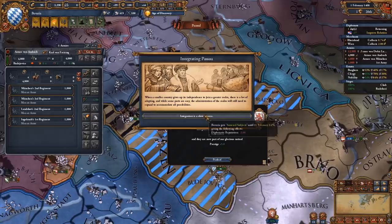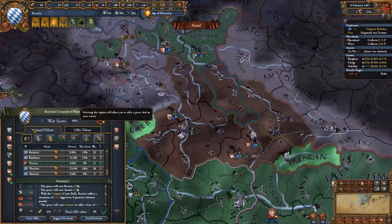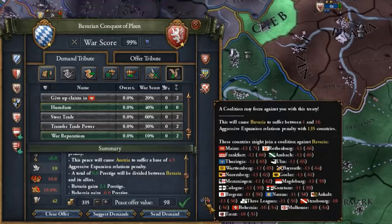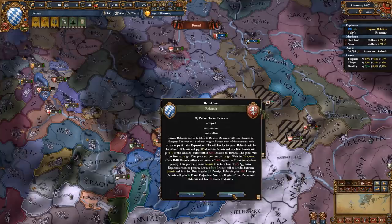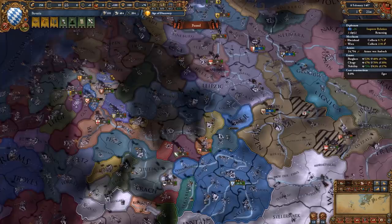We do have the warscore to peace out Bohemia. I'm going to take Kuttenberg and even give the province of Trencin back to Hungary, which will make the Austrians happy. Mostly getting the humiliation and war reparations. Coalition-wise, surprisingly not that many nations would join against me considering I now possess the gold mine and am filthy rich. With this taken, we have one goal left aside from feeding back our vassals' cores: PU-ing the Austrians.